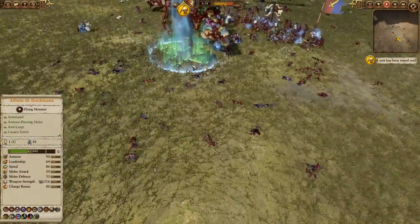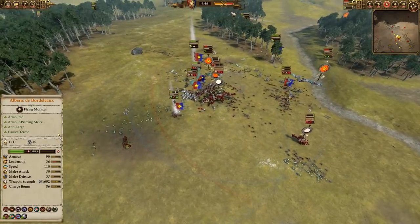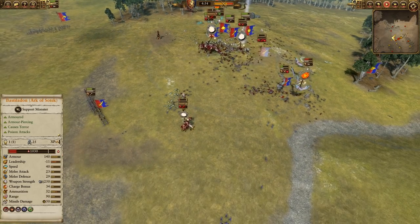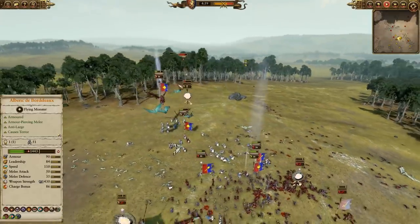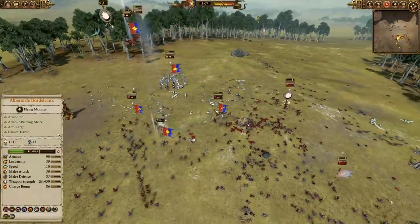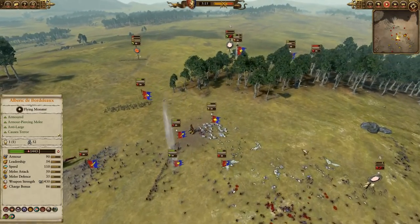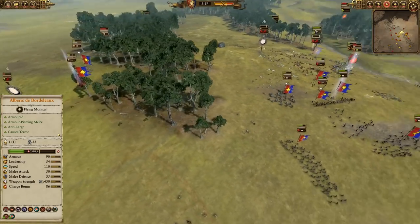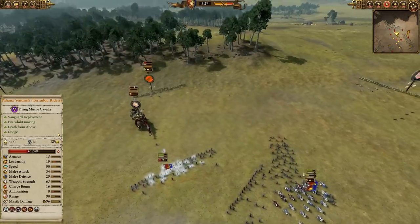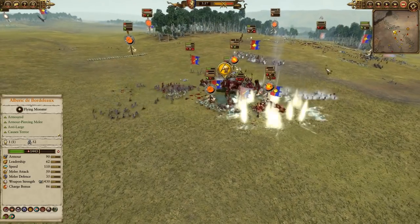And Gotrek goes down to the Shredder of Lustria — I was just about to pop him with a Regrowth there, but unfortunately Gotrek does go down. The balance of power is firmly in my favor at this point though. Gotrek had already assassinated the Slann, had done a ton of damage to the Shredder of Lustria and the Ark of Sotek both. He definitely paid his dues here. And although he is quote-unquote dead — I mean, it's Gotrek, he actually can't die — I'm sure he'll just get dragged off by Felix. This has definitely fulfilled the requirements of getting Felix released from that Bretonnian jail.